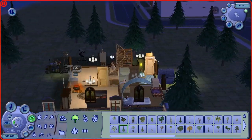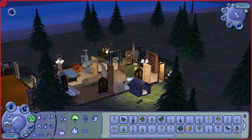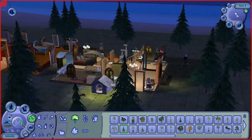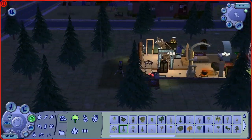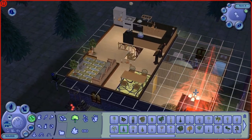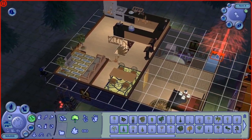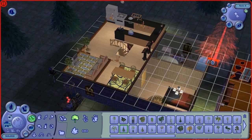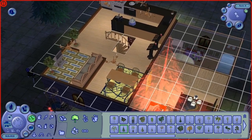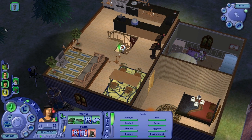Now what we need would be a room just for our new household witch. I'm actually thinking of how to put one in. First, go to live mode.